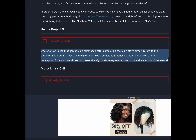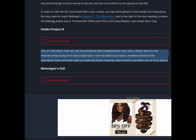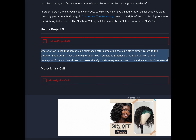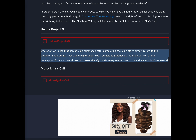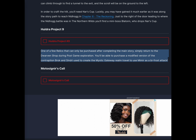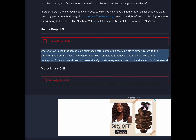One of a few relics that can only be purchased after completing the main story — simply return to the dwarven shop during post-game exploration. You'll be able to purchase a modified version of the contraption Brock and Sindri used to create the mystic gateway realm travel, to use Mimir as a Bifrost attack.